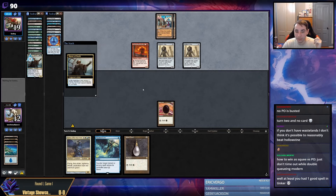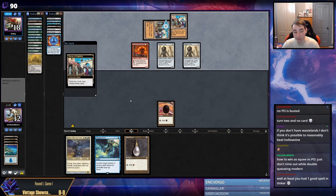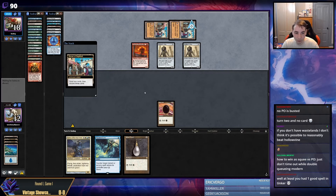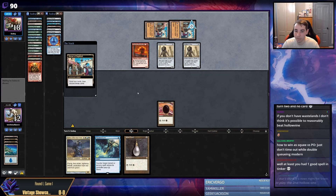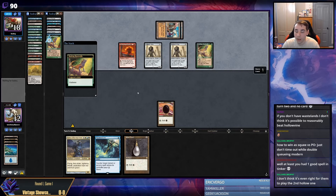This matchup - you don't have very much agency as the PO player. We mulliganed to easily our best hand on five. If we had kept our six or seven card hands, we would have snap lost the game. We put ourselves in position where we could actually win this game - besides keeping the Sol Ring, that was bad. Our mulligans put us in a position where we could actually win, whereas if we kept seven or six, we would have just lost.